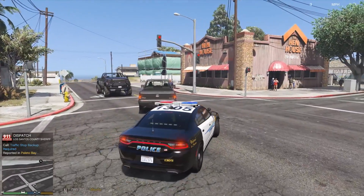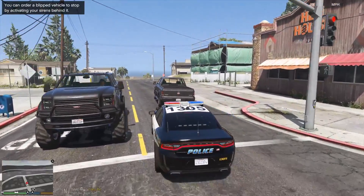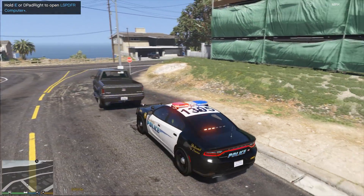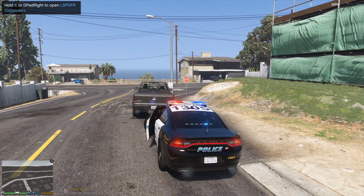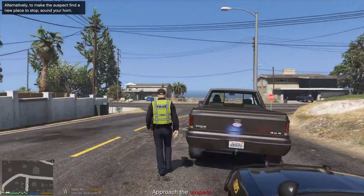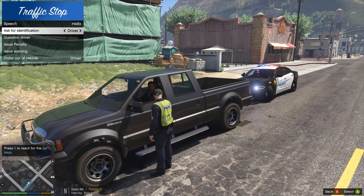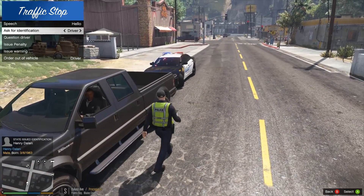This guy just almost — alright, dispatch show me out on Deluce Avenue, Paleto Boulevard with a Vapid Sadler. This guy almost hit a gentleman in the crosswalk there, so I'm going to go ahead and make contact with him, see if he's alright, see if there's a medical emergency. Sir, he almost nailed that guy in the crosswalk — do you need an ambulance? If not, go ahead and give me your driver's license. Alright Henry, go ahead and sit tight.